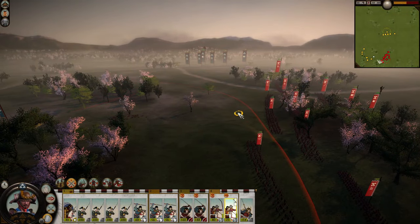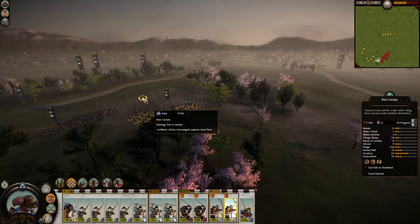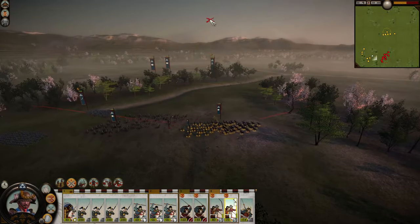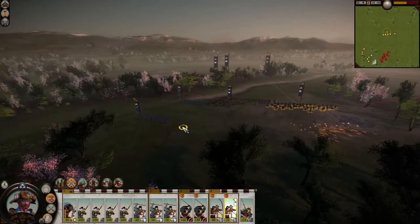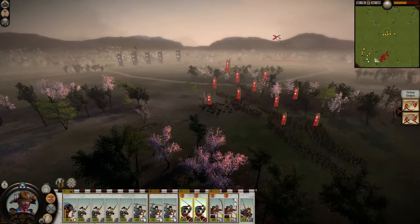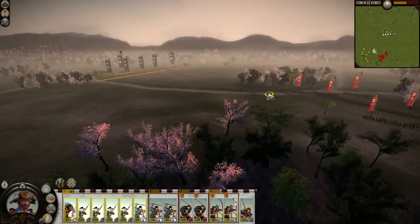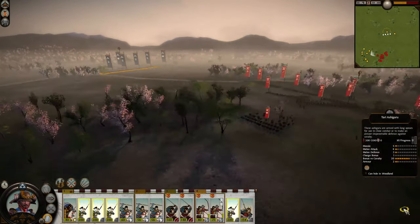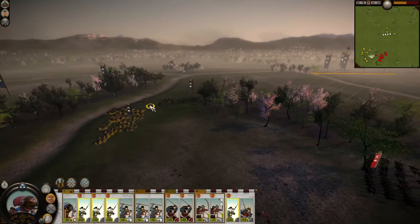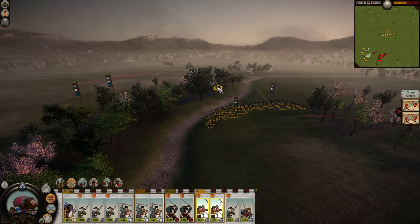Are they advancing? Okay no, they're just wheeling around. Pull away, just dodge everything that comes their way. What is happening over here — they are charging their whole army forward! I did not expect that. We'll have the yari samurai waiting for them, don't you worry.